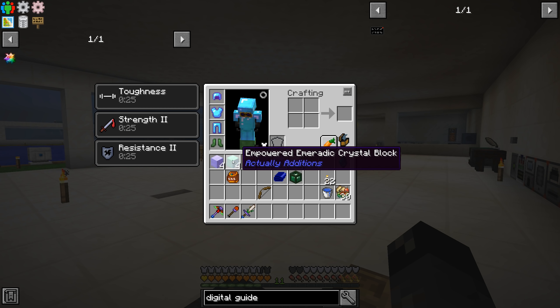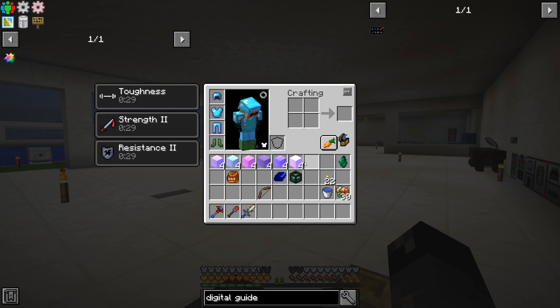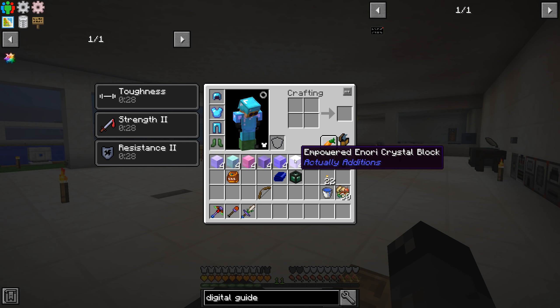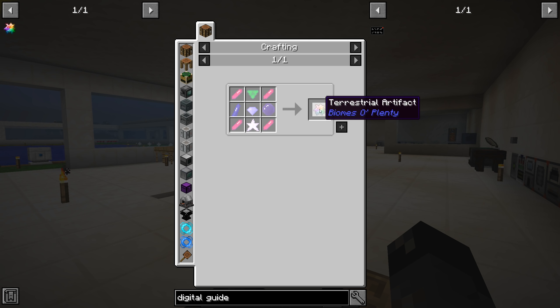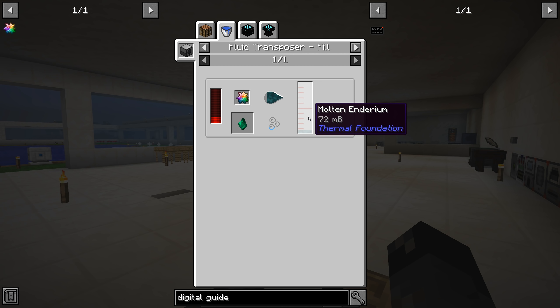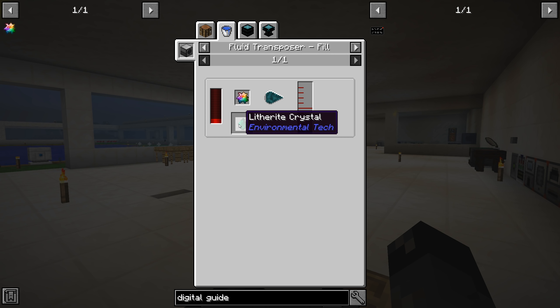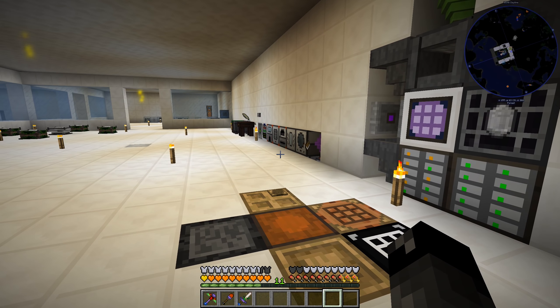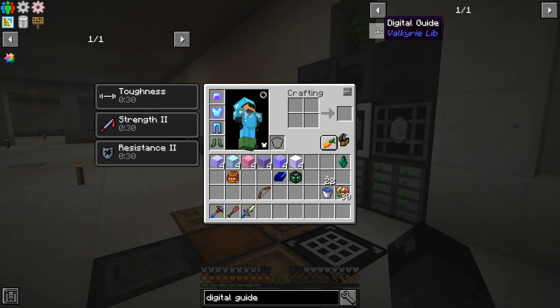Now that we have four of each of these blocks - we need different quantities obviously, since we require four of those per and just one of each of the other ones, we'll have to make more redstone - but now that we have four of each we should be able to start making more of these terrestrial artifacts. We can put those with molten Enderium to make the Litharite, and we're gonna need a whole lot of this Litharite to proceed into Environmental Tech.